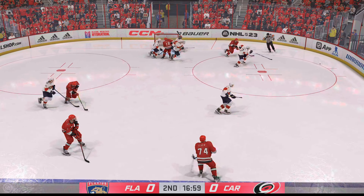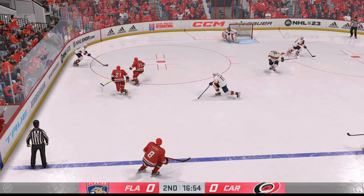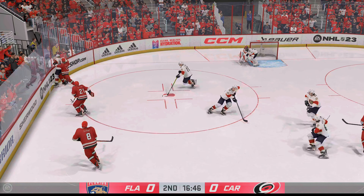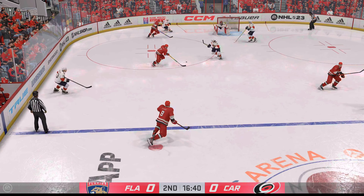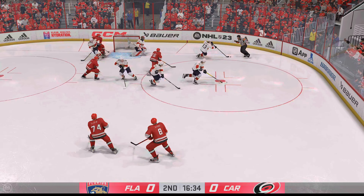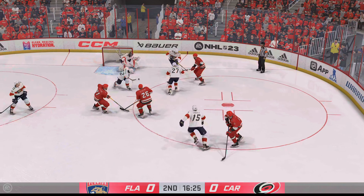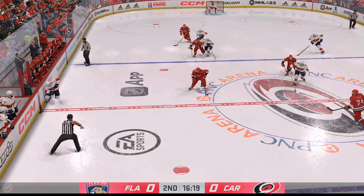Carries it into the offensive end up the middle, on the attack along the boards. The Panthers gain possession along the wall, slides the puck over to Montour. Carolina's got possession in the offensive zone, but the Panthers gain control. The traffic jam in front blocks the shot. Moves it loose to Reinhardt — oh, and that's poked away in the offensive zone by Burns. Here's the pass in front — oh, what a chance — and he fanned on the puck.